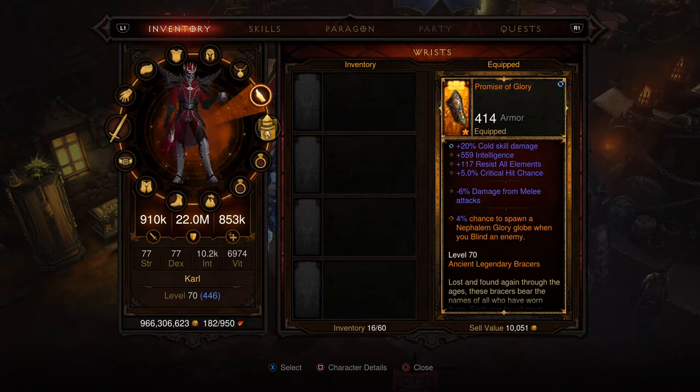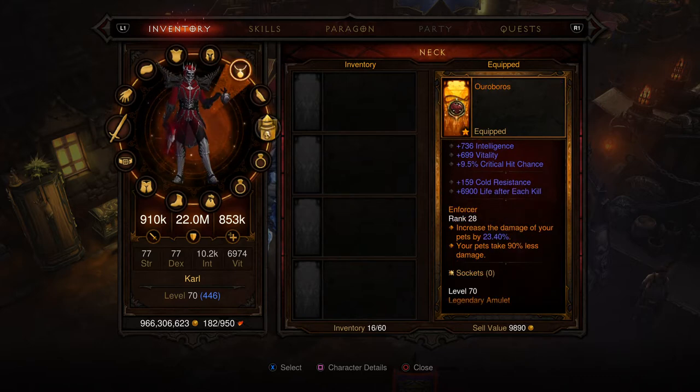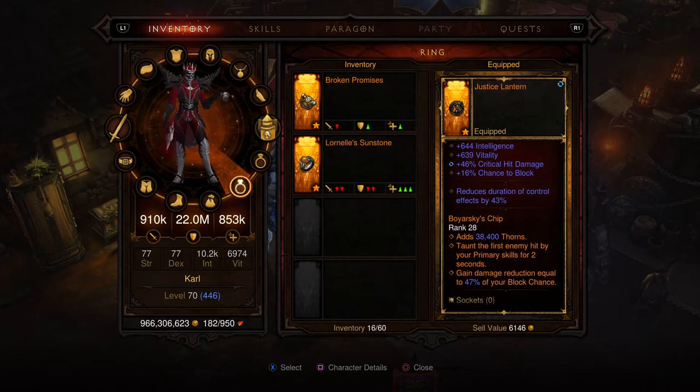Lost Time — cold skills. That ties into my legendary gems: this one is pet damage and the damage they take. This legendary gem is going to increase my damage against enemies under crowd control or appearing effects, which is pretty important because all of my cold skills affect it. Then I have more thorns damage, which is pretty great.